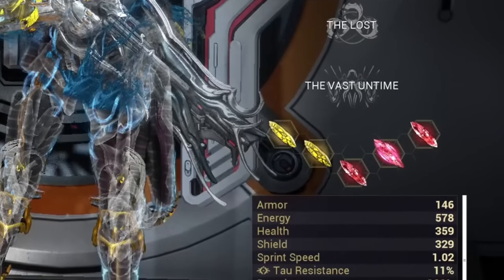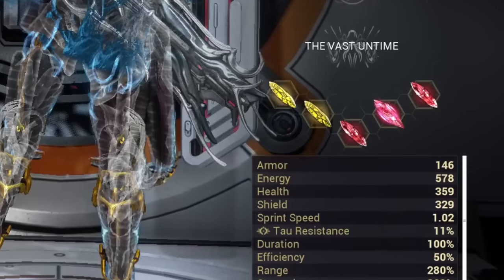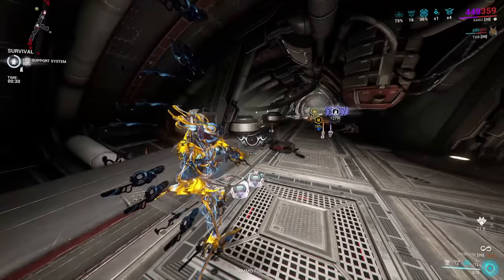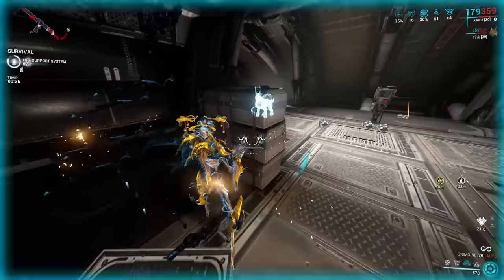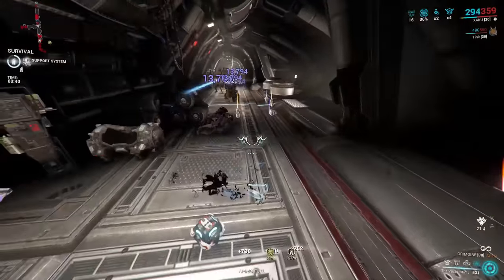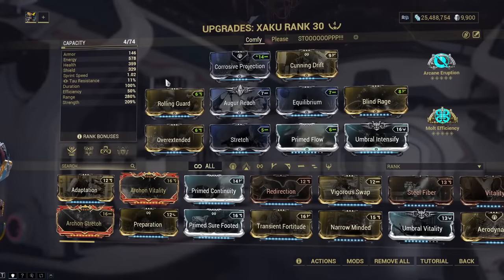For the Archon Shards, you need two casting speed shards — they are just great to have on Zaku. The other three I'd rate: take either extra strength or extra duration, but it's not needed because all the builds I run today can run Molt Augmented very easily, so you will reach the threshold of full strip with Gaze no issues. They all do it as soon as you spawn in with the help of Corrosive Projection. Don't worry about those three slots too much if you don't have the Archon Shards for them — I'd just really suggest the casting speed shards.